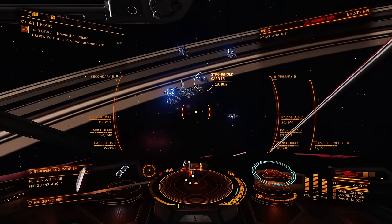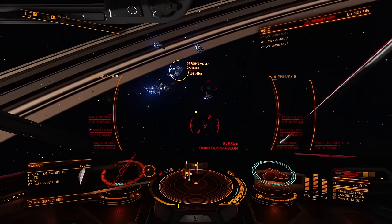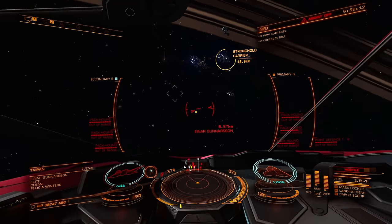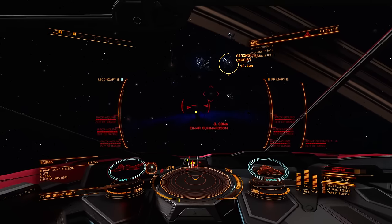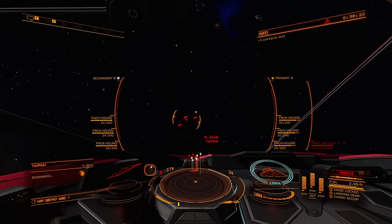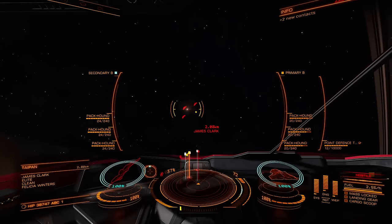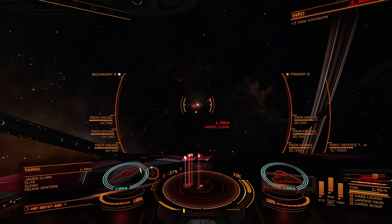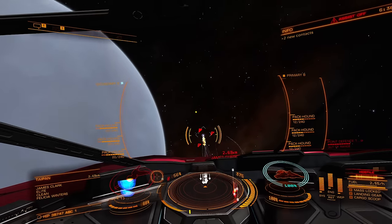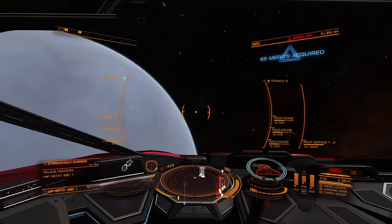Now you can see those fighters coming out. Target one of these — you can see that's a fighter. So the carrier that we shot is starting to spawn its fighters to go after me. This is going to be our main targets: the fighters. We're actually going to slow down here by turning off flight assist. I want to give them a chance to catch up. I'm going to shoot at less than two kilometers when locked, and that should do it. He's dead. So I've got my first kill — 65 merits.